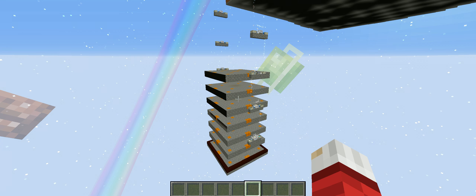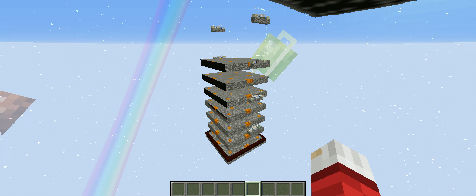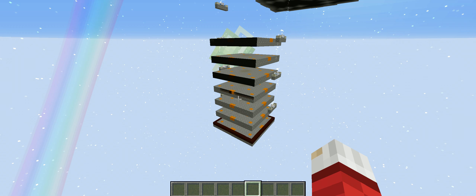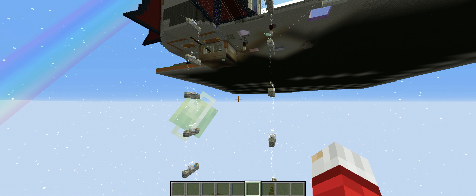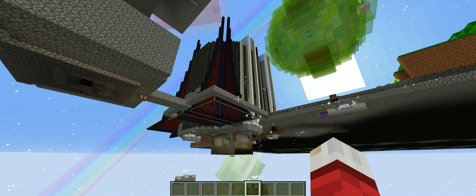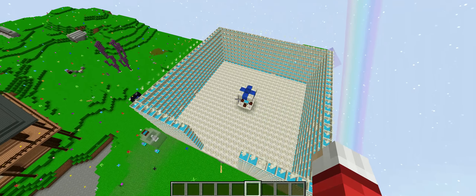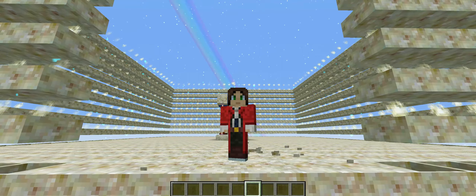We're using it to transport mana out of the slime farm, which is another design I'm going to be showing you in a future episode. Mana transport is very important to be quick here, because if it doesn't happen quickly then the mechanism we're using to kill the slimes won't work. You can see it's capping very quickly — it's going to power all our farms. We have tons of farms inside this building right here, and this is our bulk storage for mana. It's a very useful, very handy system.